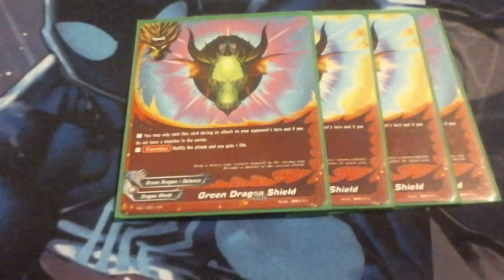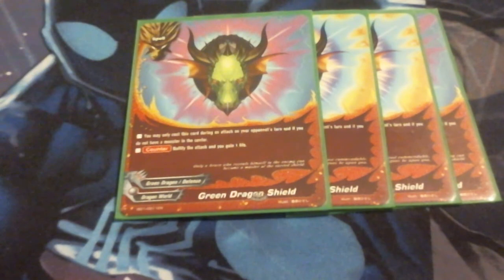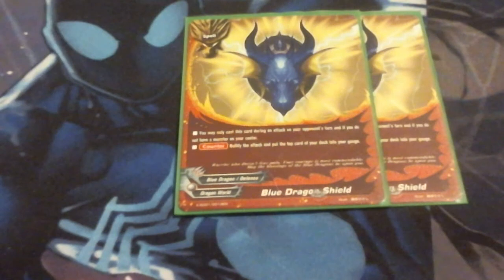For spells, we're running 4 Green Dragon Shields — this is our open counter shield that gains us a life and nullifies the attack. If you're running Dragon World, you run this shield more often than not. We're also running 2 copies of Blue Dragon Shield in case we need that extra gauge. This deck is not very gauge heavy, so we only really need 2. We also have other protection spells that let us strike back, which is why I'm only running 6 shields total.